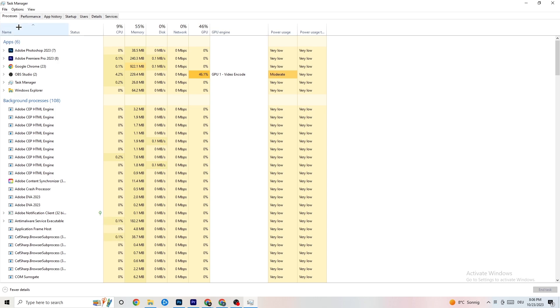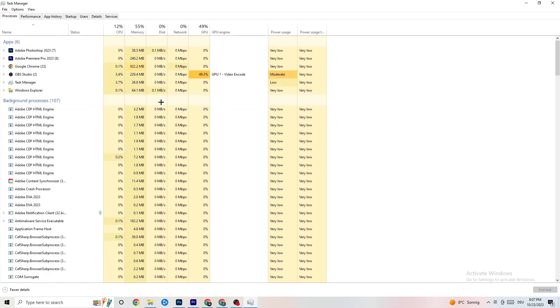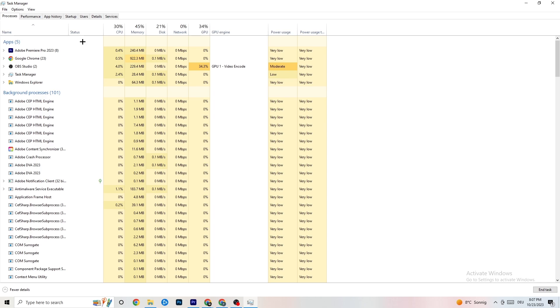Once you're in Processes, you're going to see CPU usage, memory usage, GPU, network, and so on. The first thing I want you to do is end every single task which is currently using too much GPU or CPU. Especially focus on apps, but also end any background process with too much CPU or GPU usage. Right-click it — for example Photoshop — go down to 'End Task' and repeat that for every program showing high usage highlighted in yellow or red.